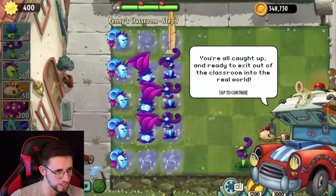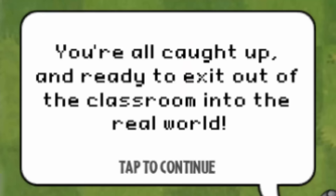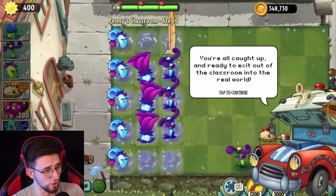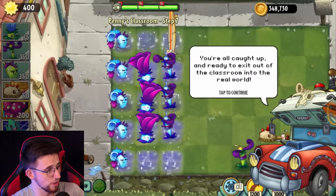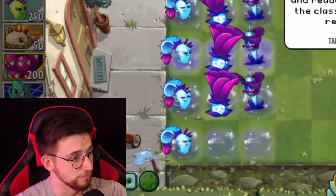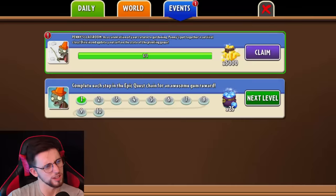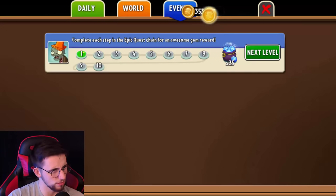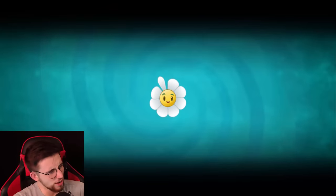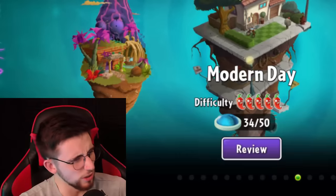You're all caught up and ready to exit out the classroom into the real world. So I guess now we're up to date with the balance changes. We've got this set of challenges here as well. Complete each step and epic quest chain for an awesome reward. I think that pretty much covers the basics and I think that's going to do it.